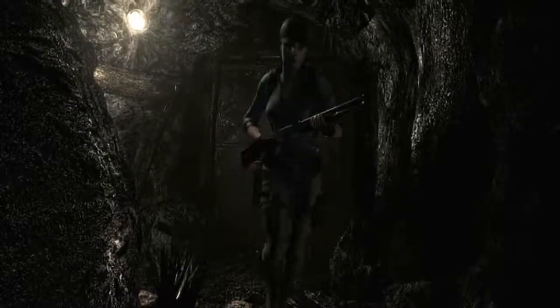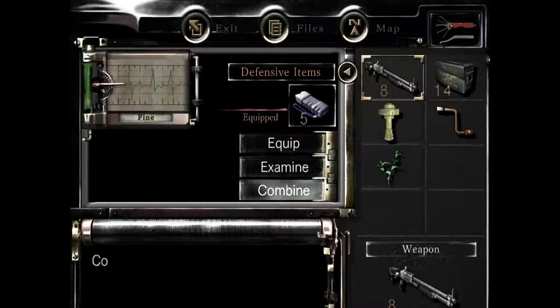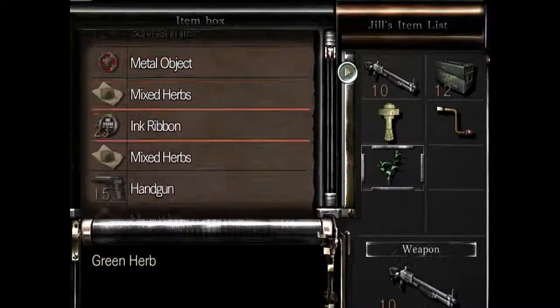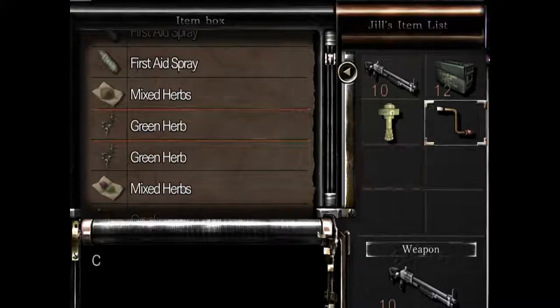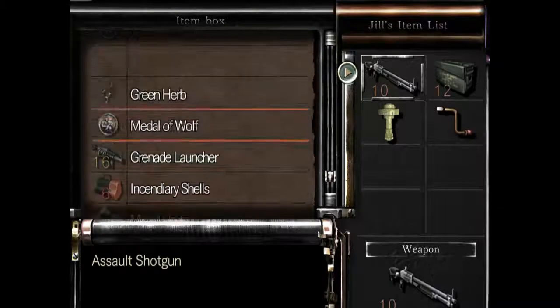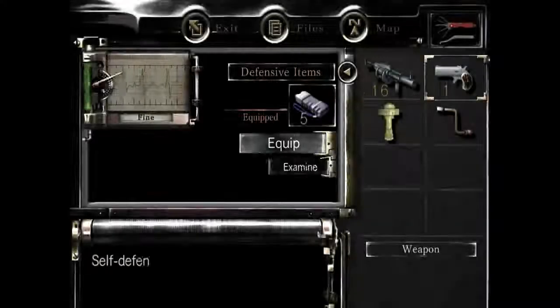Let me grab a better gun — I need something better for this thing, because it takes a ton of punishment. I'm gonna use that self-defense gun that I've been carrying around. The shotgun's usually reserved for just regular strong enemies, not bosses. I'll take the grenade launcher with me — take the grenade launcher and the self-defense gun. That should do me good. Okay, let's go.